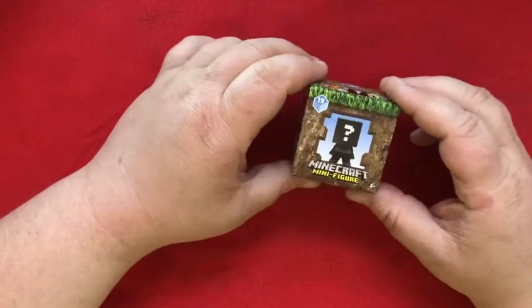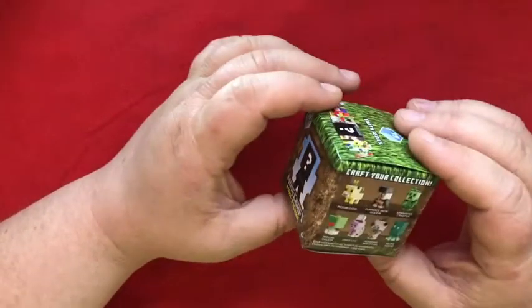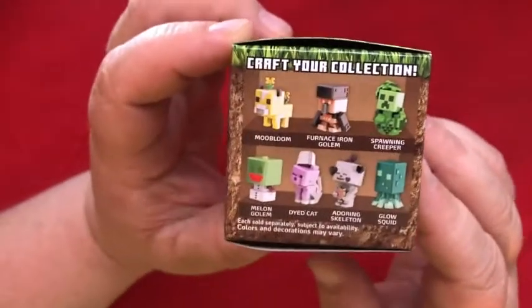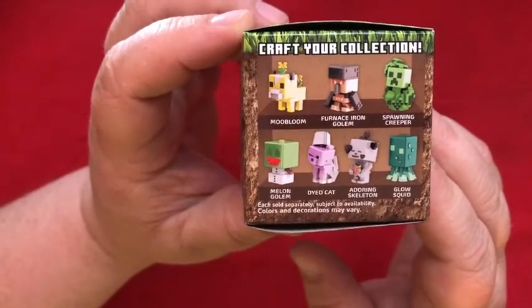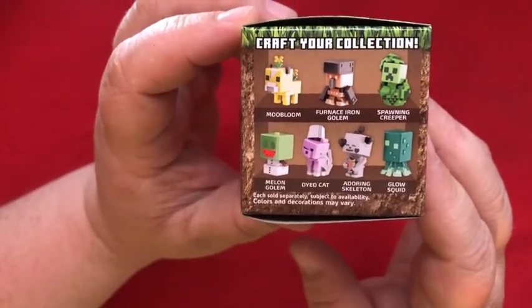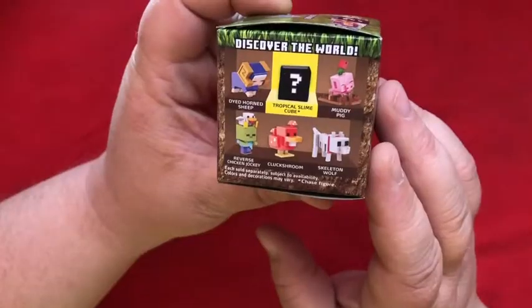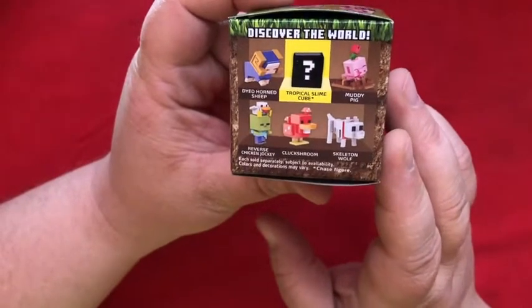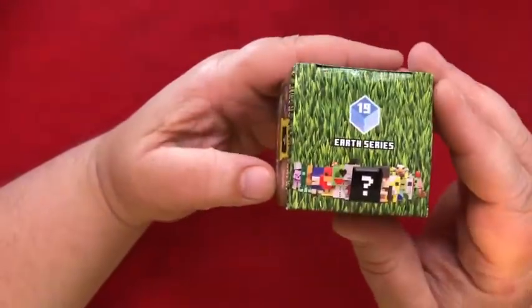You might have seen these around. These are those Minecraft mystery character boxes. Inside is a mini figure. What could it be? I don't play Minecraft, so I don't know what these are. Moo Bloom. Furnace Iron Golem? Reverse Chicken Jockey? This is the Earth Series.